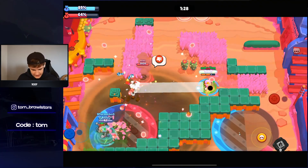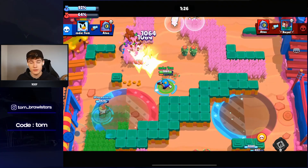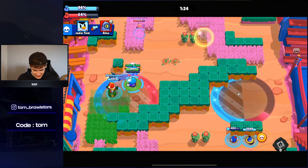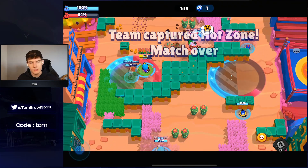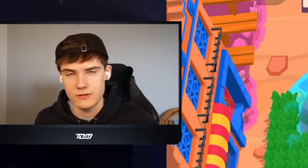Going to the left-hand side to help my team. Looks like this is going to be a win. Mr. P is just OP on this map. If I'm playing with randoms and they pick Mr. P, no matter the map, I'm going to be happy because he's just OP.